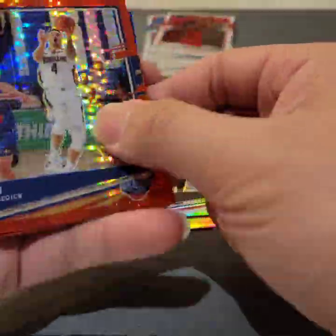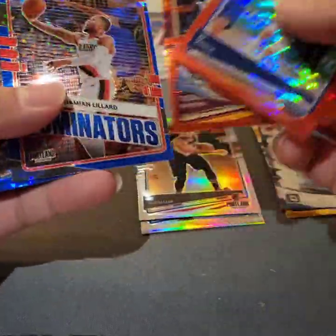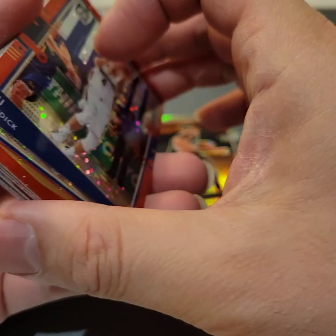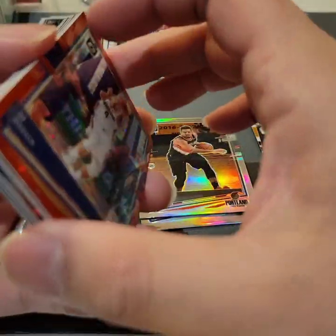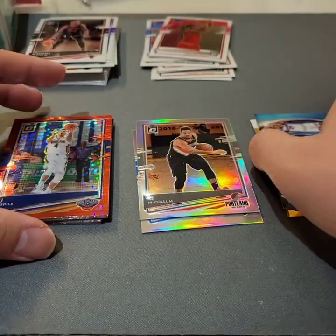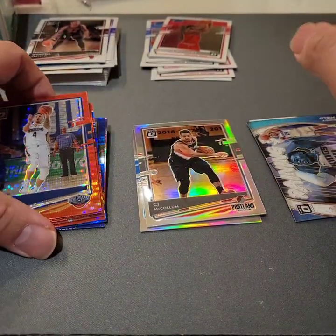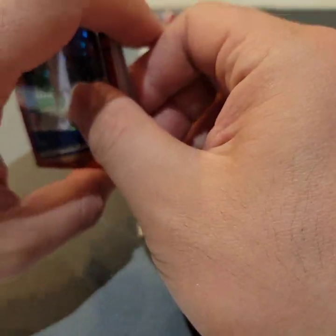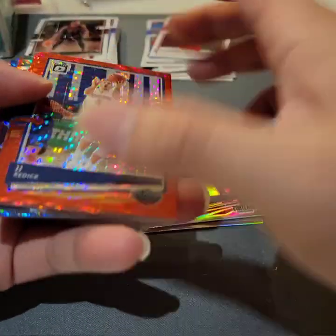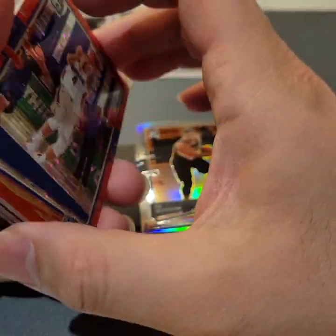For us in Canada, I guess the Toronto Raptors are the biggest collection here. Other than that, a lot of people collect Stephen Curry, LeBron James, and the new players like Anthony Edwards, LaMelo Ball, Tyrese Haliburton. And for this year, Wembanyama is a big hit — people want to get Wembanyama cards. But don't spend too much money on boxes, because most likely you will lose money.